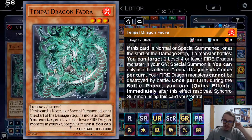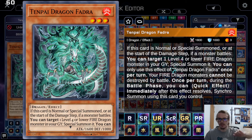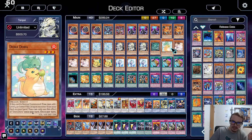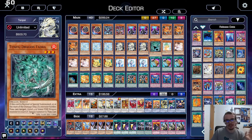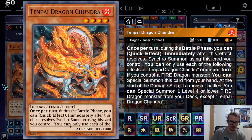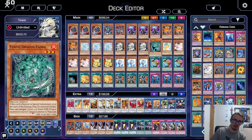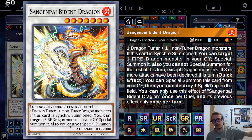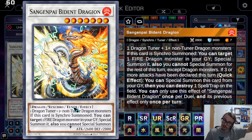Pydra also has the effect where you can't be destroyed by battle, plus a Synchro Summon effect. And if it is normal or special summoned, you can target a level 4 or lower dragon monster in your graveyard and special summon it. All of these facilitate summoning Bydent Dragon. Chandra is a tuner — level 4 tuner plus level 3 non-tuners equals level 7 — which gets you into Bydent Dragon. Bydent Dragon says if this card is Synchro Summoned, you can target a fire dragon monster in your graveyard and special summon it. And this is also a tuner, so you bring back a non-tuner and then Synchro Summon again at quick-effect speed.